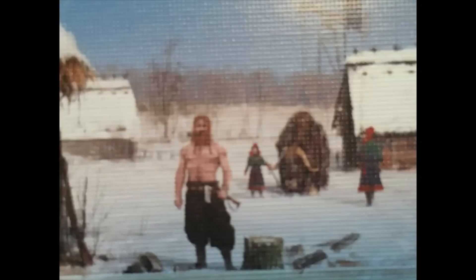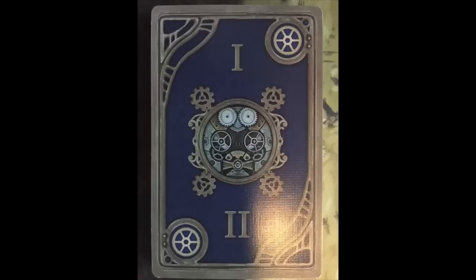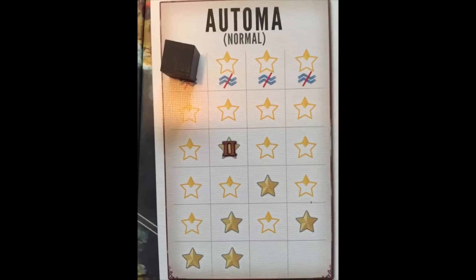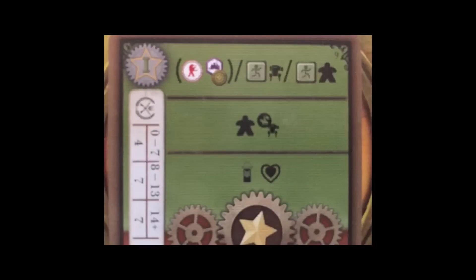The heart of this solo version of Scythe is this deck of cards — the Automata deck. One of these is drawn every turn and the icons starting at the top row determine what the Automata will do. There is a green side: the actions on this half of the card are used until the cube on the Star Tracker hits the full star icon stamped with a 2. Once it gets there, the deck is shuffled and the Automata starts using the red side, which is much more aggressive and combat-oriented. The first row is the movement line.